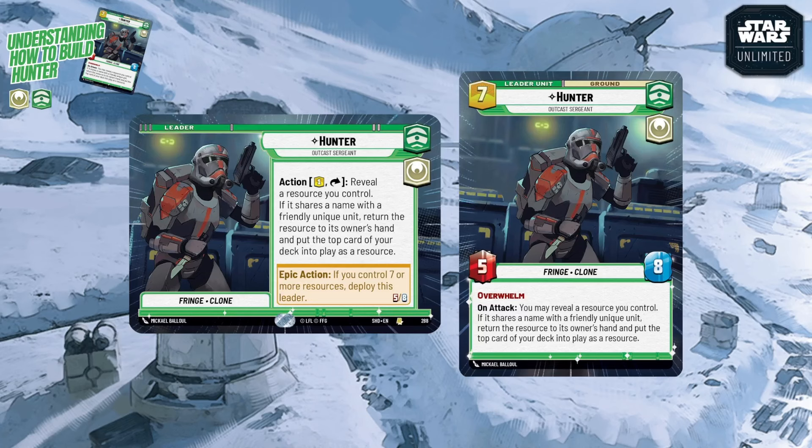Hunter deploys quite late at seven resources, same as Vader, but being in the green aspect gives him access to ramp without needing a green base. When deployed, he comes in at solid 5/8 stats, just like Vader. He also has Overwhelm, meaning any excess damage beyond a defeated unit's health carries over to your opponent's base.